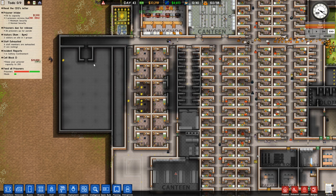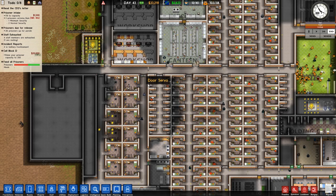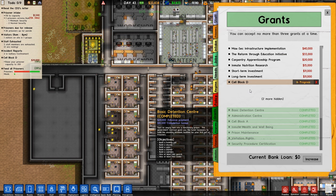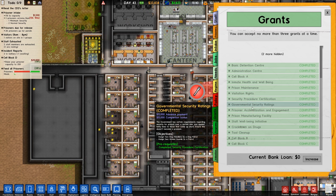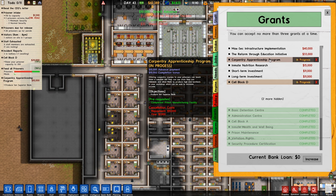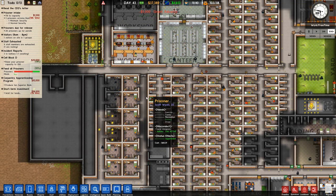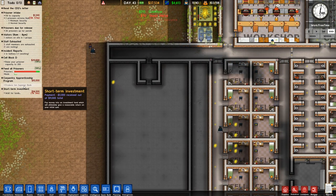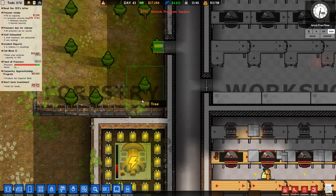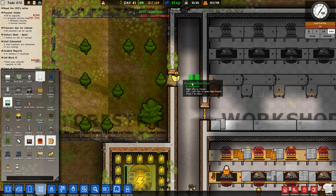This little area is finished and we can start working on our maximum security right there. We did pick up that grant - I already forget what it was. Let's do the short-term investment just so we can start knocking that out. We have $37,000. We need to produce 10 superior beds - we're gonna need to send people through the carpentry apprenticeship program. And this door here, I put that in the wrong way. Let's dismantle that and put it in the other direction - sideways, just like that.